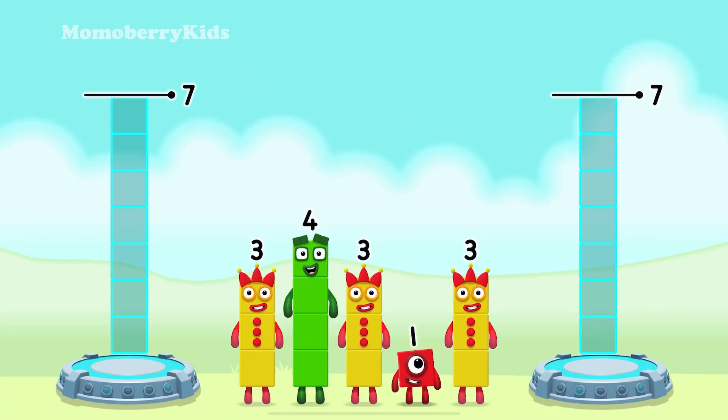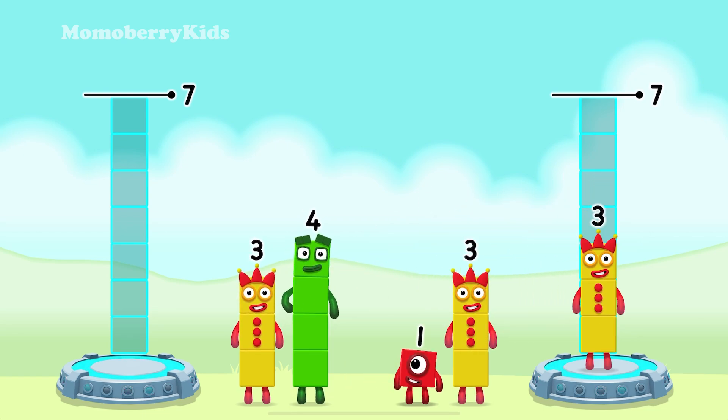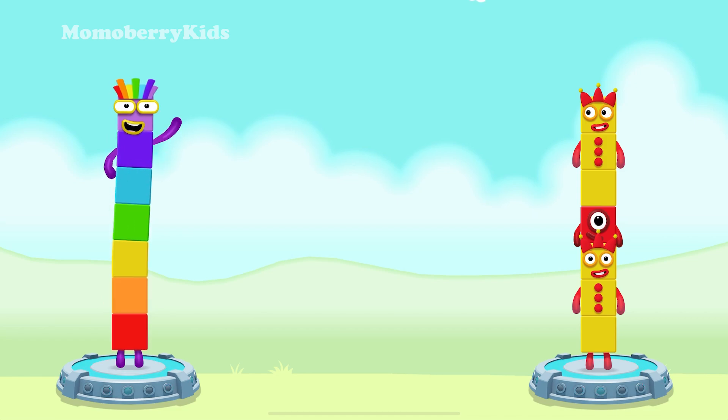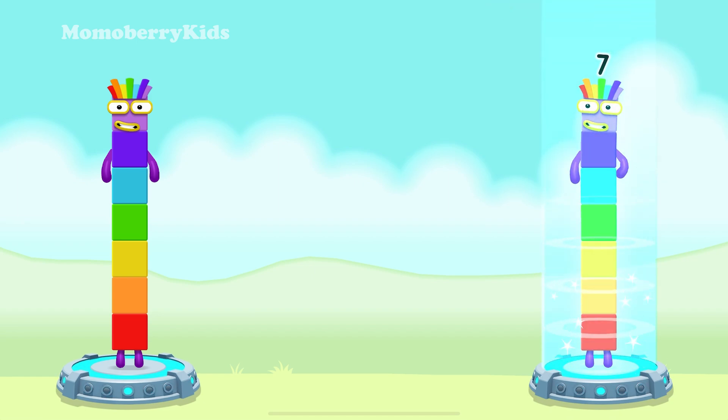Share the number blocks evenly to make two groups of seven: three, one, three, three, four! You got it! Three plus four equals seven! Three plus one plus three equals seven! Seven equals seven!